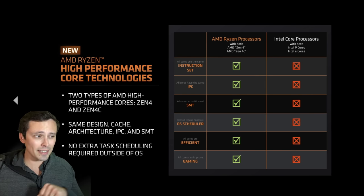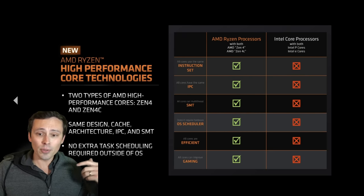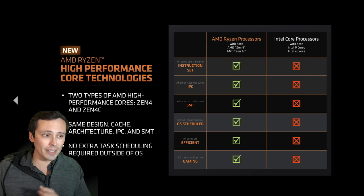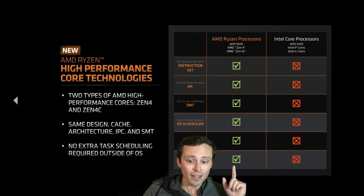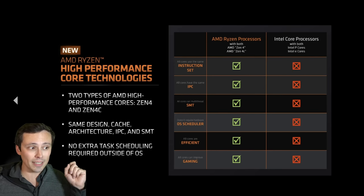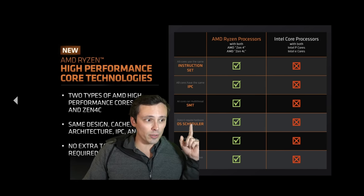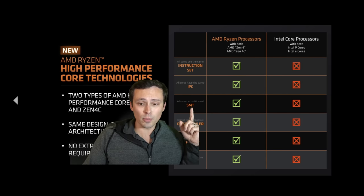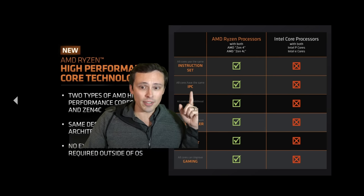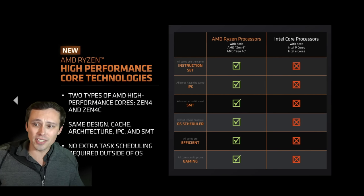AMD is showing their version versus Intel's — because it's a similar idea to Intel's P cores and E cores (performance cores and efficiency cores). AMD is claiming that Intel's efficiency cores reduce gaming performance and you may need to disable them. But AMD says all their Zen 4C cores can improve gaming performance, won't require the OS to task-schedule differently for gaming, support multi-threading (which Intel's efficiency cores don't), and all have the same IPC and run the same instruction set. Again, this is AMD's marketing slide, so take those claims with appropriate skepticism.